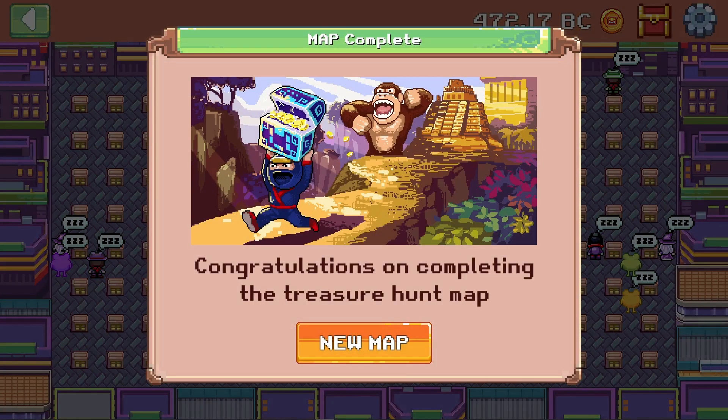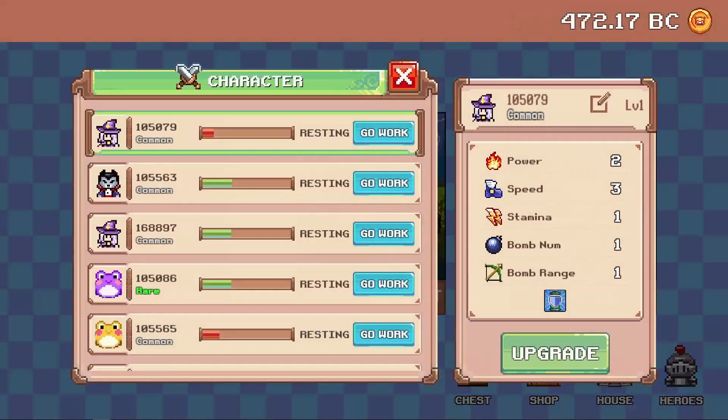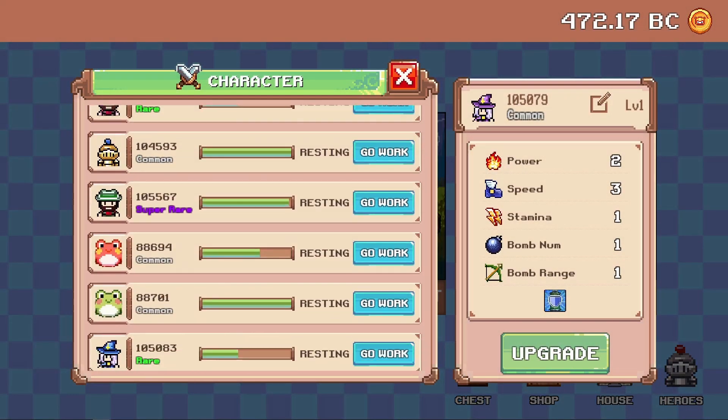That was floor number two, done in around 3 minutes and 6 seconds which is like 30 seconds slower than our last one. And there wasn't even any good chests in that one as well. But let's check on the tokens. We have 8.05 which means we made 1.1 tokens from that, so around $5 USD. Going to our stamina, we're almost at halfway. So let's jump in to floor 3.